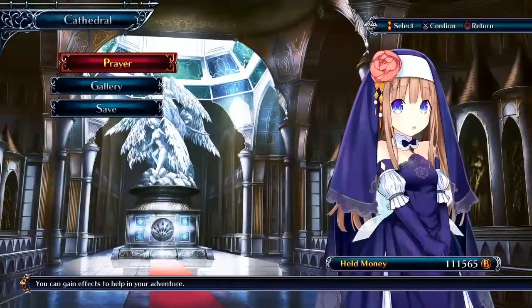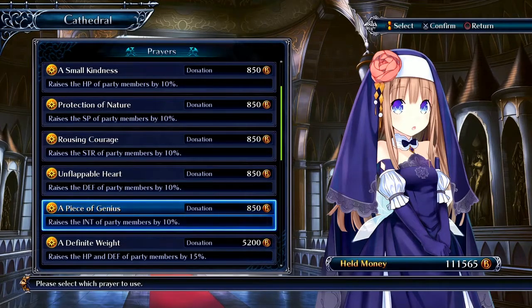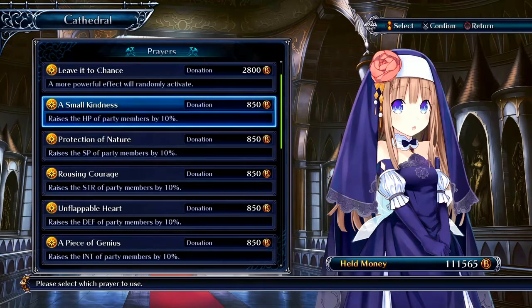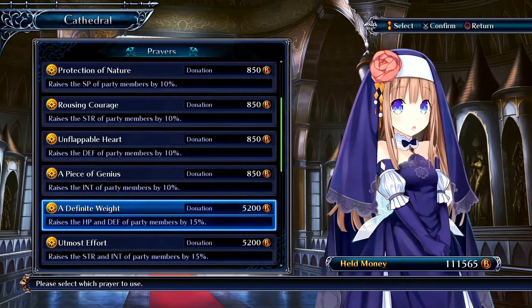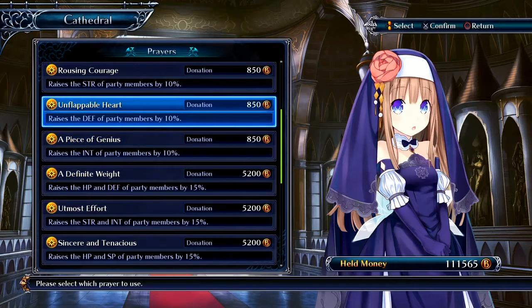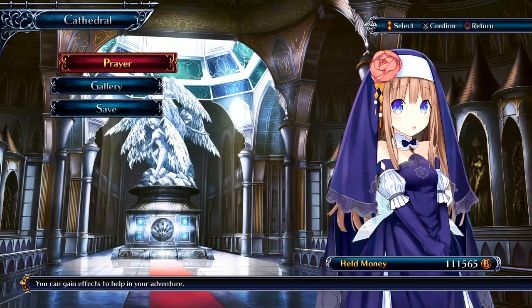The cathedral is where you can boost your stats even more before battle. You can choose a random effect or select specific ones — raise your HP, SP, strength, defense, or intelligence by 10%, 15%, 25%, 20%, or whatever percentage is available.